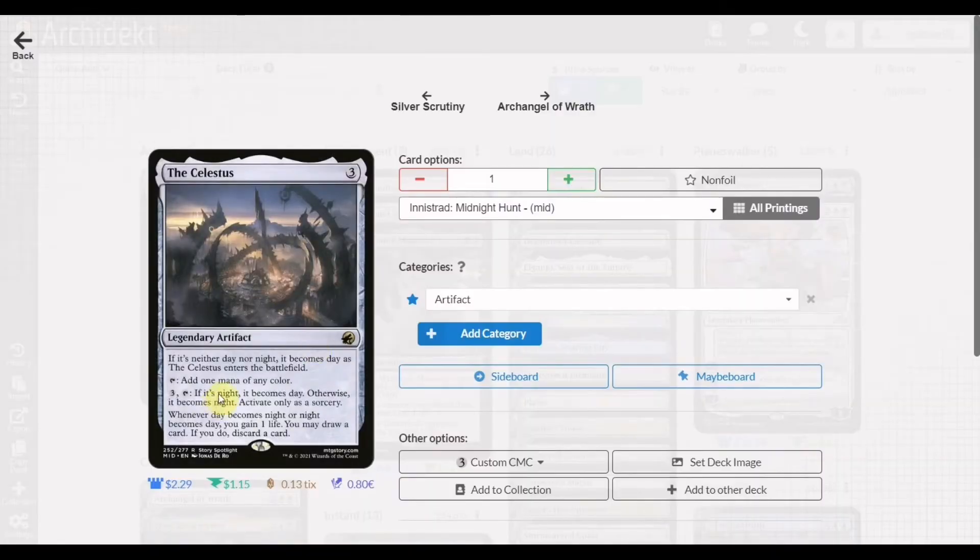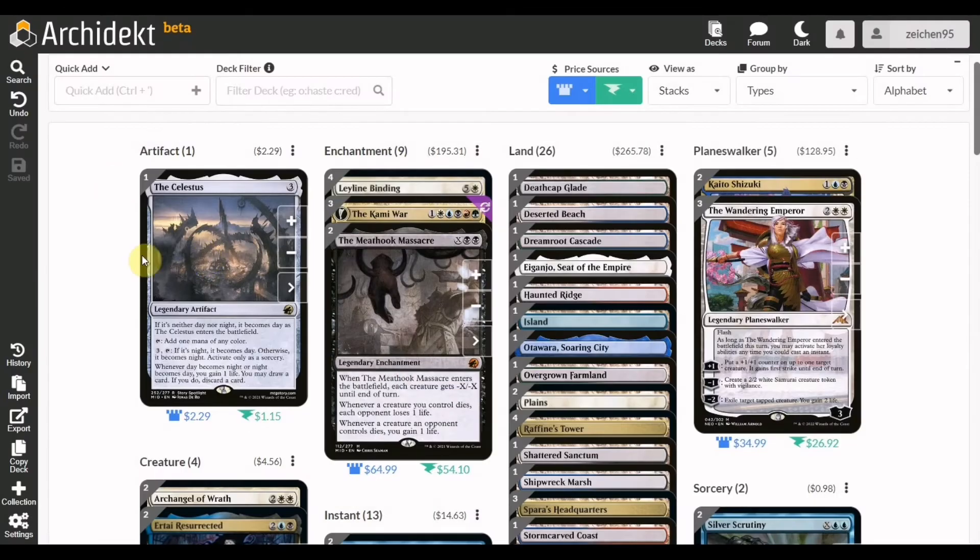For support, we have one copy of The Celestus to produce mana of any color, with the bonus effects of gaining life or drawing and discarding a card whenever day becomes night or night becomes day. It's just a utility card added to this build.